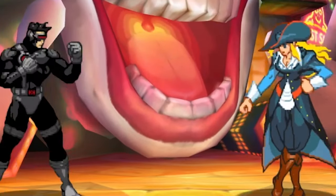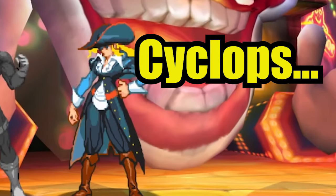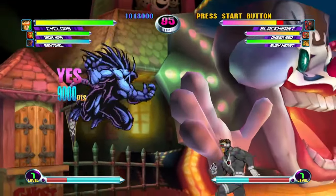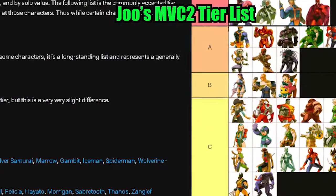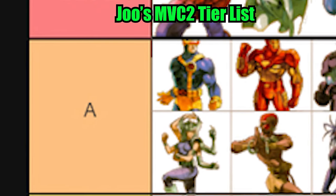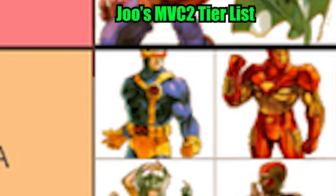Scott Summers, a mutant who's better known as Cyclops. He is the leader of the X-Men and is Marvel's version of the Shoto. And according to Jules' Marvel 2 tier list, he is currently ranked as the first A tier character, which means he was almost S tier.